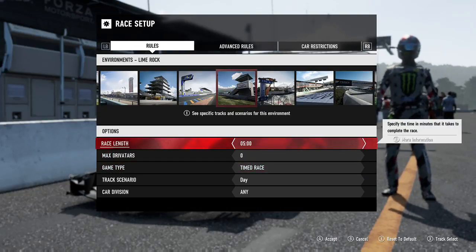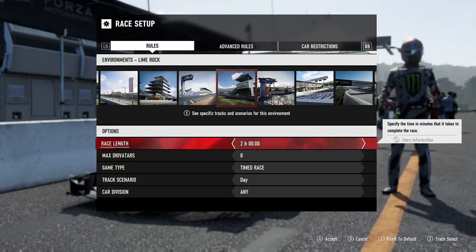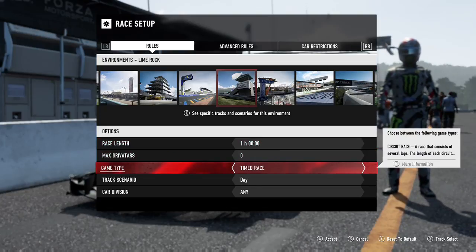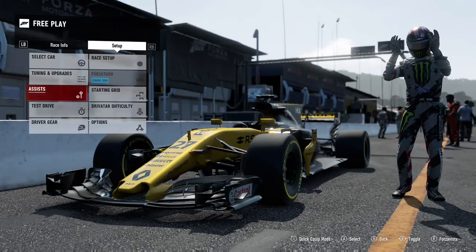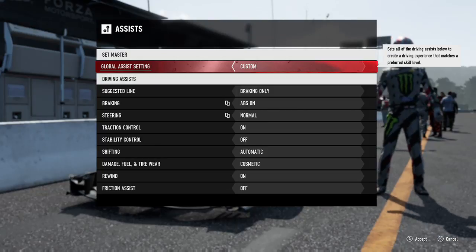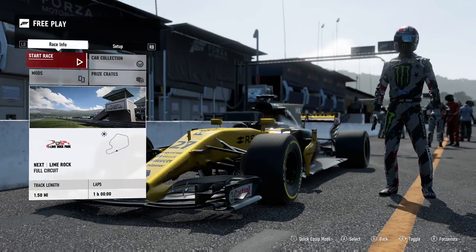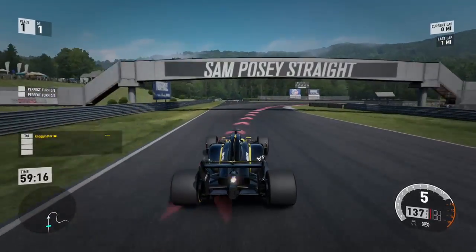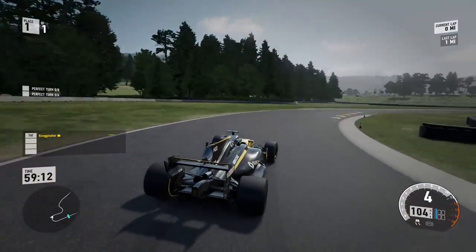Yo guys, it's Chris here, back into the video, and today I am going to be doing 100 laps at Lime Rock. As you can see here, I'm setting it to 1 hour. The average lap on this track is about 36 seconds for the car that I'm using, which is going to be the Renault Formula 1 car. It is probably the fastest handling car in this game, obviously, because it's Formula 1.